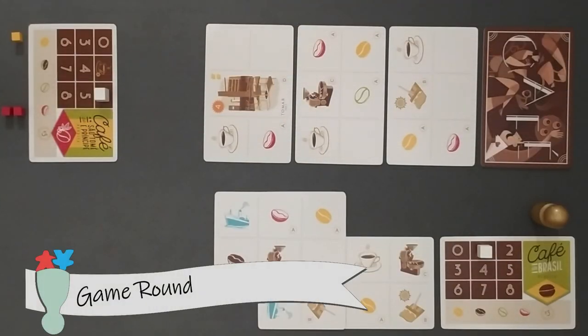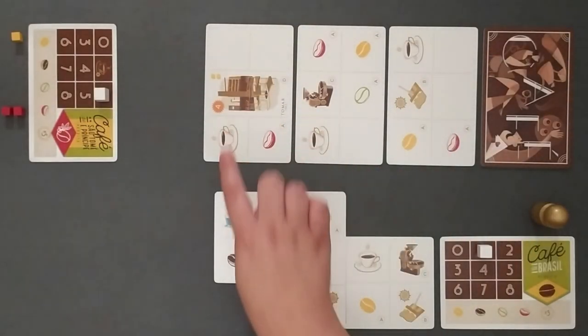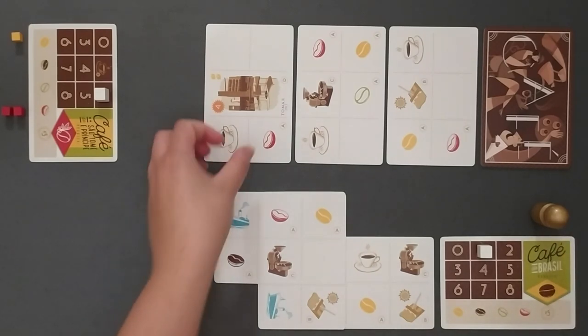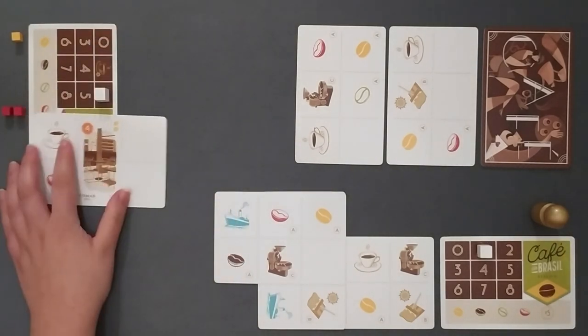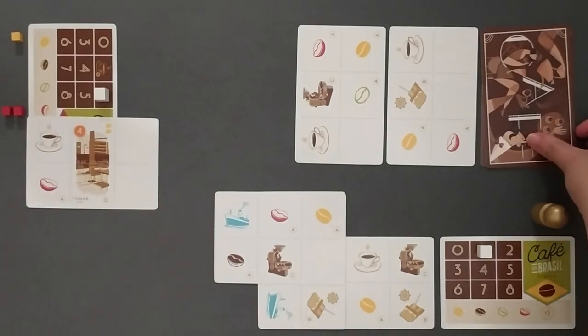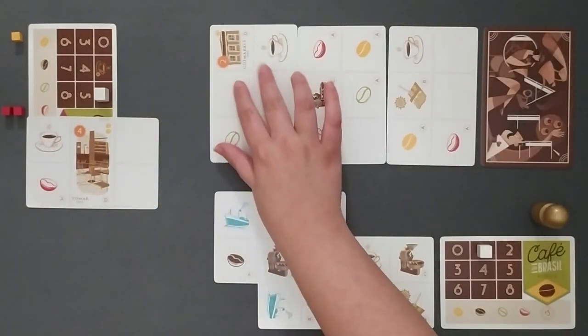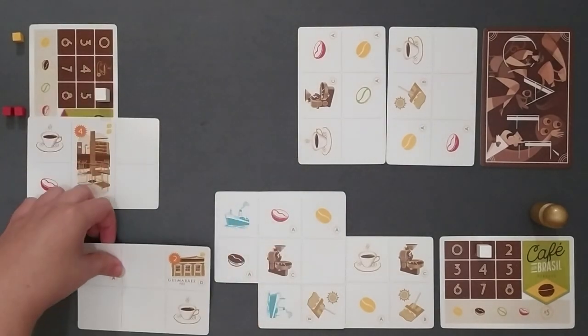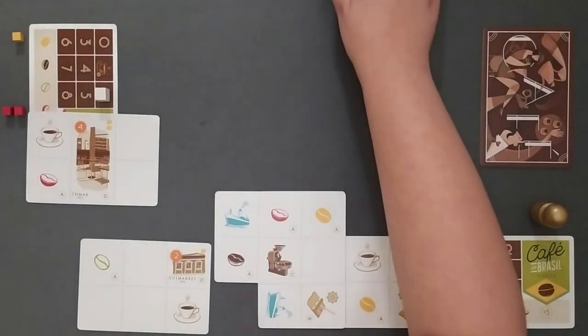After removing the unnecessary cards, the remaining are shuffled and placed within all players reach. In the beginning of each round, 3 cards are drawn face up from the deck by the player holding the master token. Then the player on the left of the master chooses a card. Another card is drawn to replace it before the next player clockwise chooses. Once all players have chosen a card, including the master, the 2 remaining are discarded.